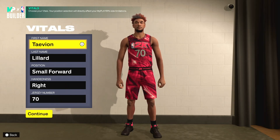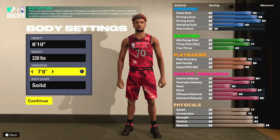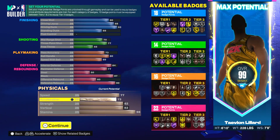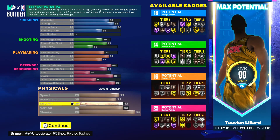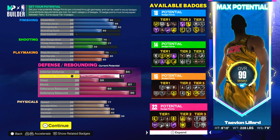The 6'10 small forward: 228 pounds, 7'8 wingspan. For physicals: 77 speed, 73 acceleration, 98 stamina. Make sure the vertical is 82 — every single one of these builds needs 82 vertical to get the contact dunks. 82 strength to get silver bully at least.